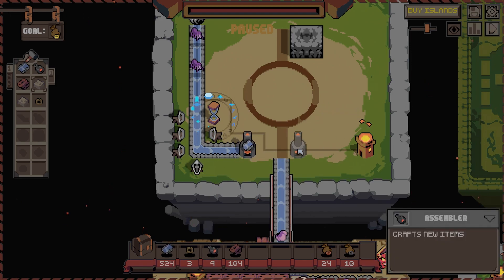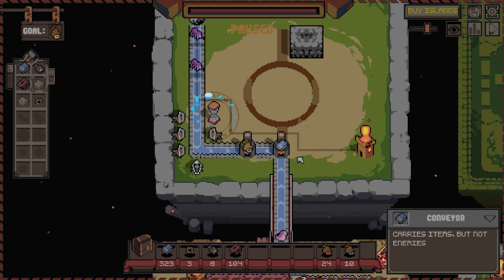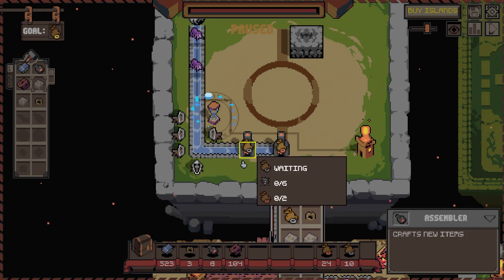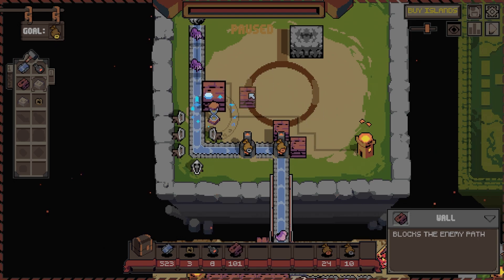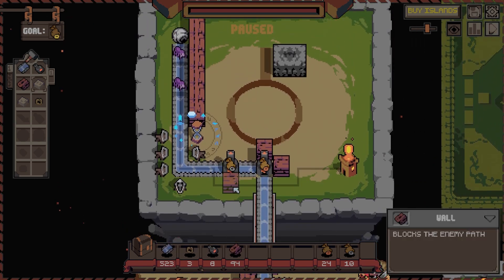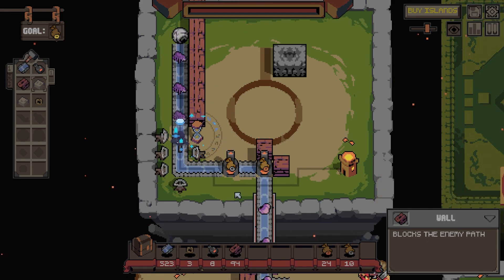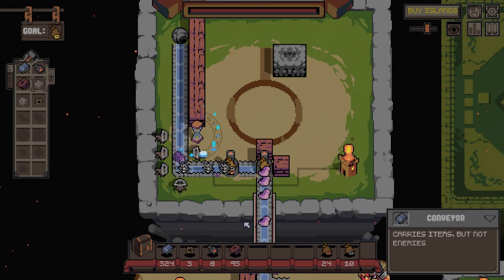So we do this and this. This makes... that goes that way because this makes bronze there and there. Force them to go down this way and then force them to go this way. Can't block the route - I don't think I need to worry about the route, do I? Just check. No, we don't worry about the route.